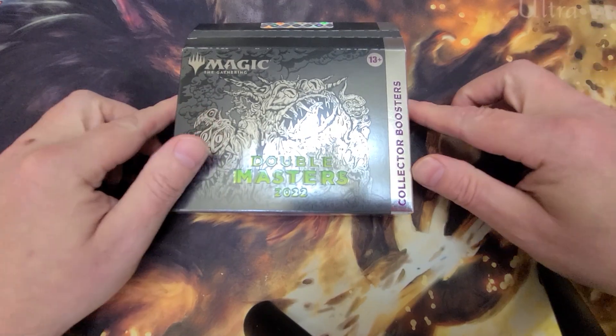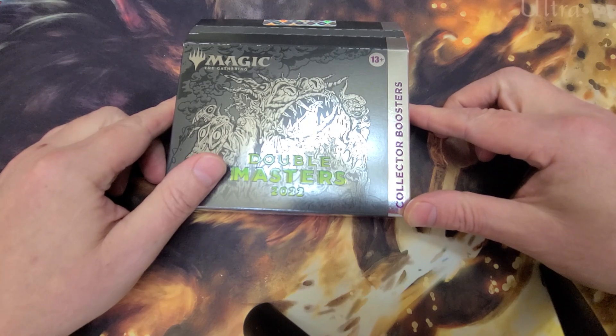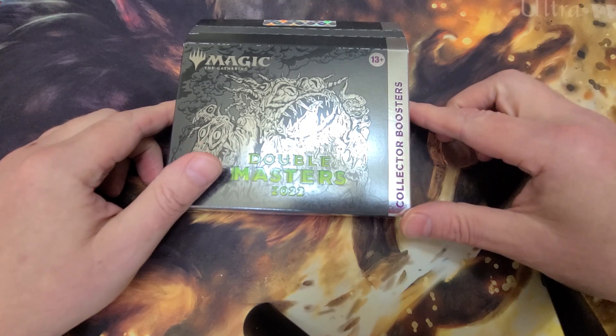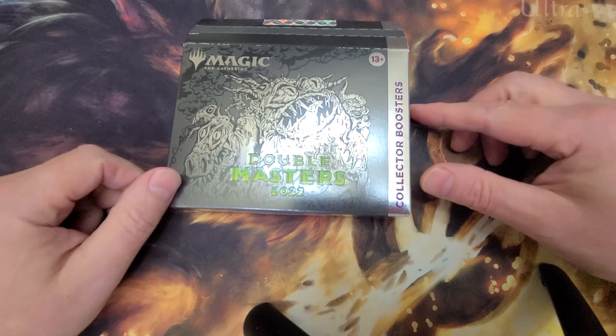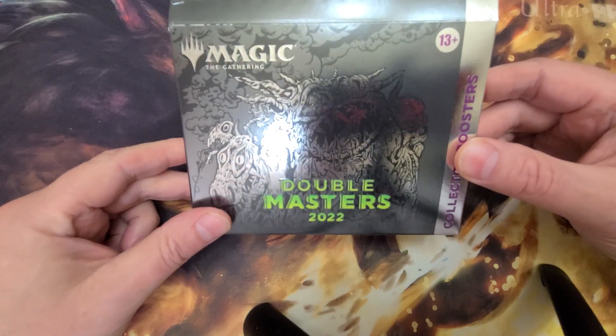Welcome back to my channel, everybody. This is Kyle with Chase Collectibles, selling as Cardboard Wizards on TCG Player. I had so much fun opening that last box of Commander Masters, I figured I'd open up a box of Double Masters DM-22. Let's see what we get with it.